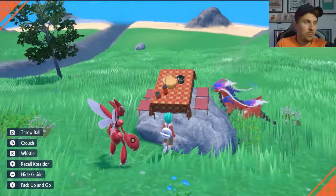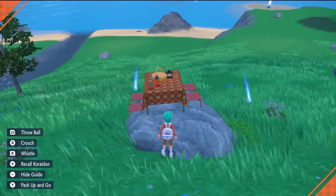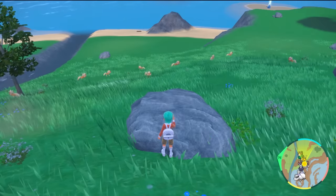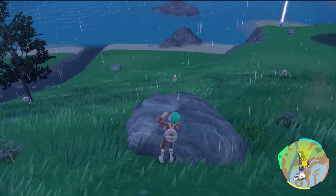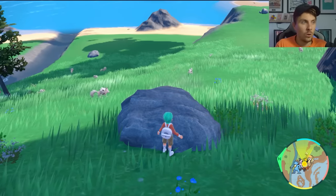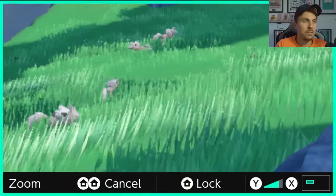Reposition yourself at the bottom of that rock and take your picnic down. Depending on the time of day, you'll get a variety of Lycanroc forms spawning — the Midday form, the Midnight form, and the Dusk form all appear in this area. Make sure you're in a good position to reset your picnic, despawn everything on the field, then take your picnic down again and the spawns will come back. Lycanroc is a really easy shiny to spot — it's a nice blue color. If you need to zoom in, try double-tapping your home button on your controller.